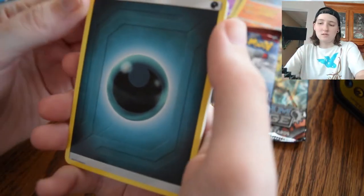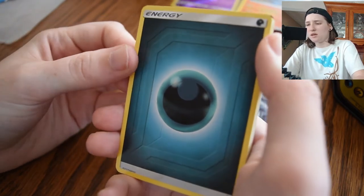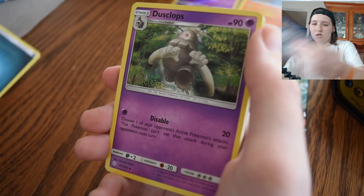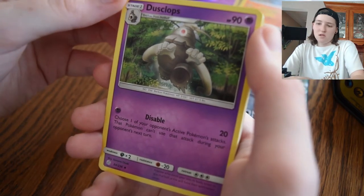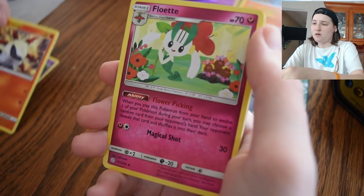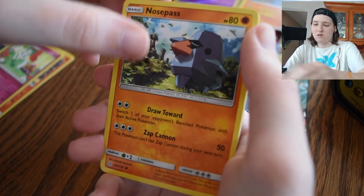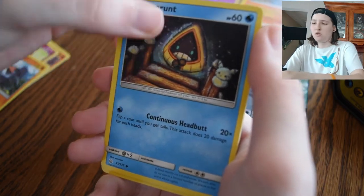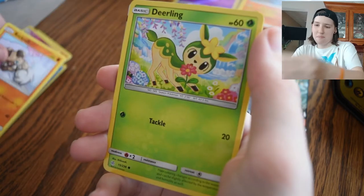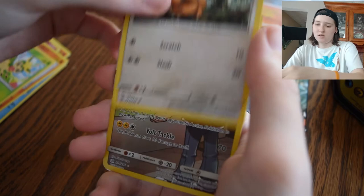Like I said, sorry if you can see the camera. We got — what is this, Dark Energy? I need to like catch up with the card stuff, honestly. Dark Energy. Dusclops. Larvesta again. Floette. Nosepass. Snorunt. Rockruff. Deerling. Teddiursa.